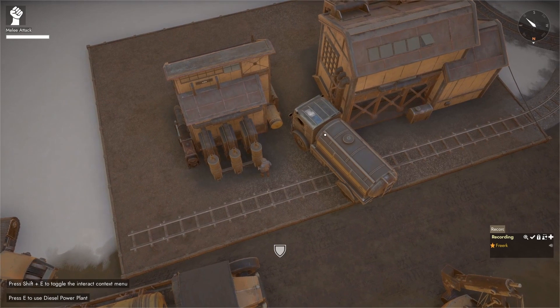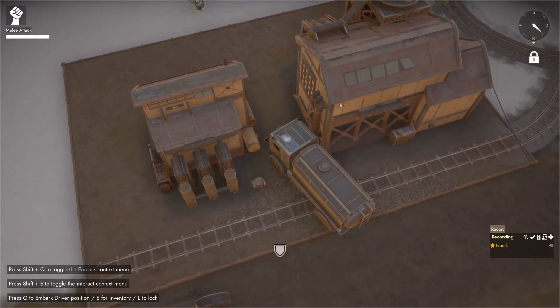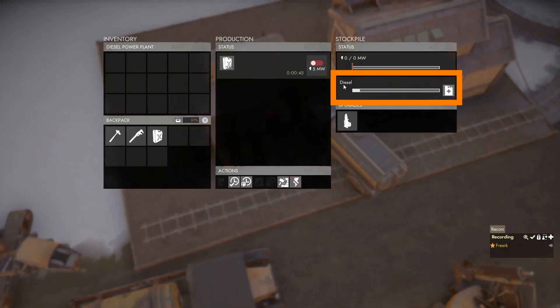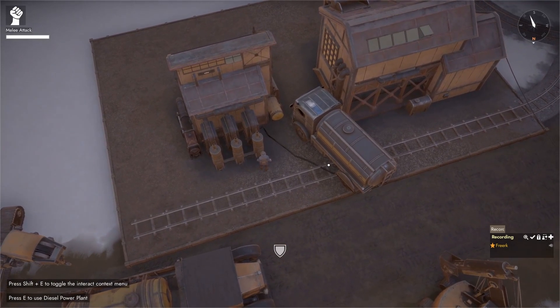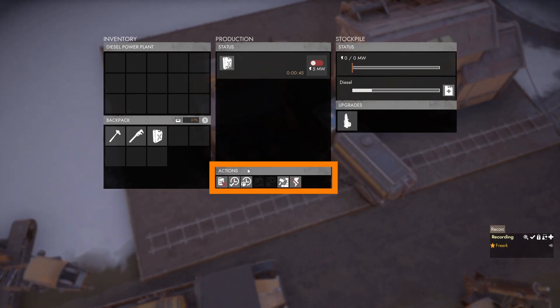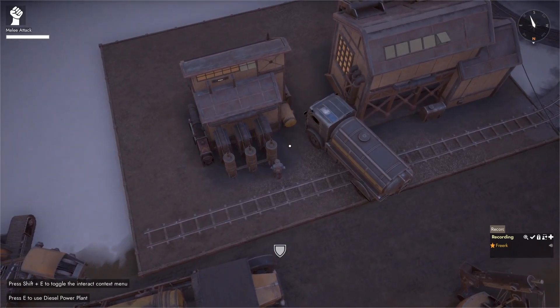Another way of refueling our diesel power plant is with the help of a fuel truck. If we have diesel in our fuel truck, we come to the diesel power plant, press E to open the menu, and in the status panel where the diesel bar is, there is a button to start refueling from a nearby source — the fuel truck. Clicking that button throws out a hose and starts fueling. To stop, go to the actions panel and hit cancel refueling, which will remove the hose and stop refueling.